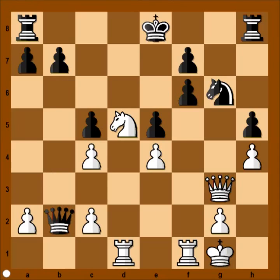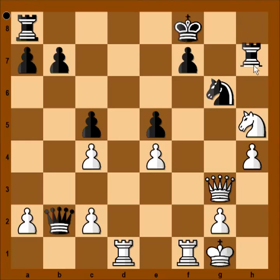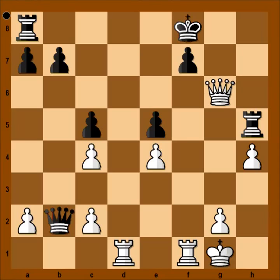Queen takes pawn on b2. Knight takes pawn on f6 — check. King to f8. Knight takes pawn on h5, and black resigned. If rook takes knight, then queen takes knight on g6, attacking the rook and threatening checkmate.